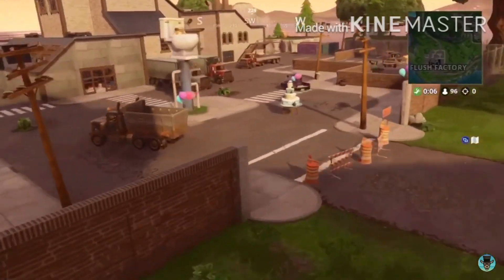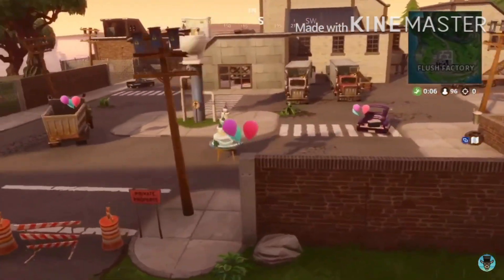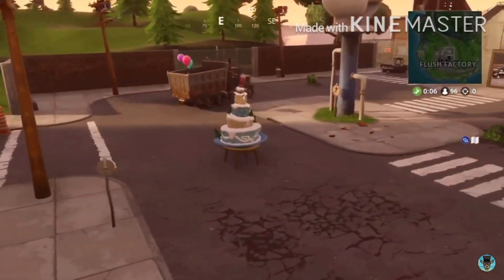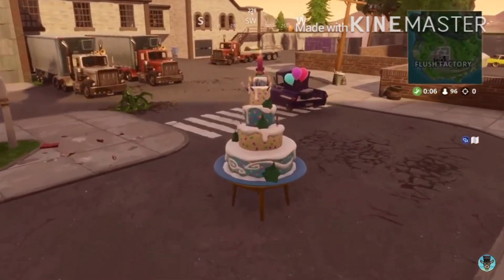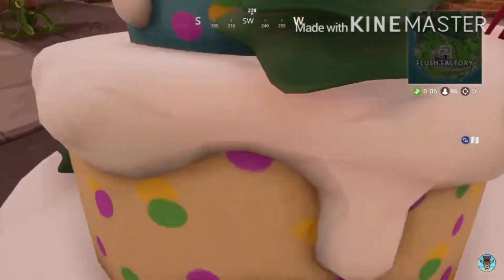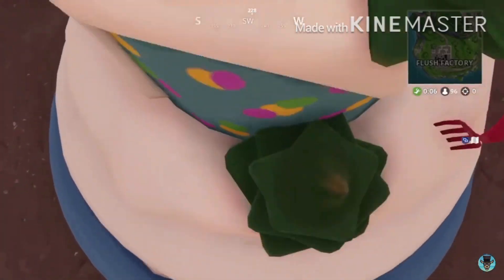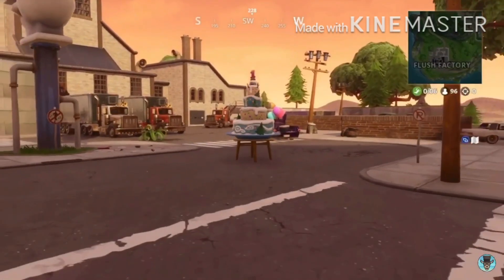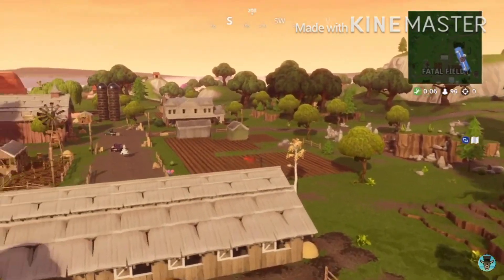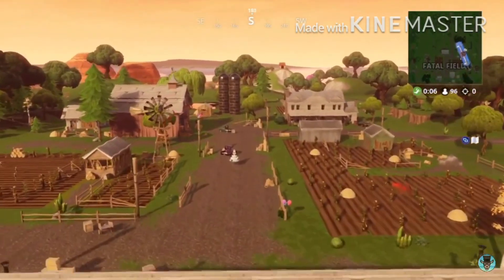The ninth cake will be located at the very entrance of Flush Factory. There's a big soda cup in front of it to help you spot it.